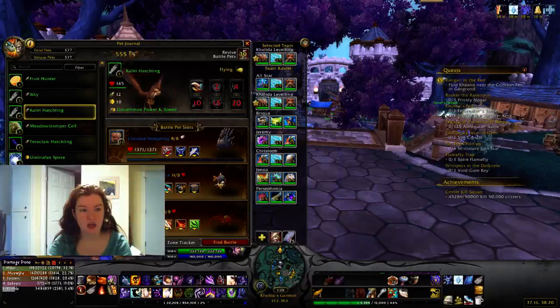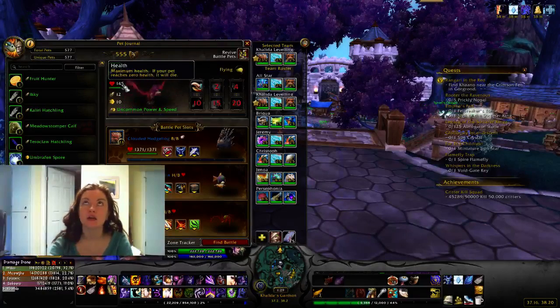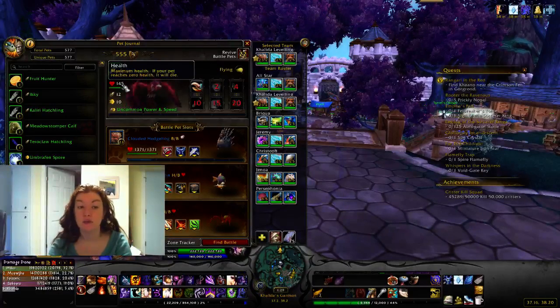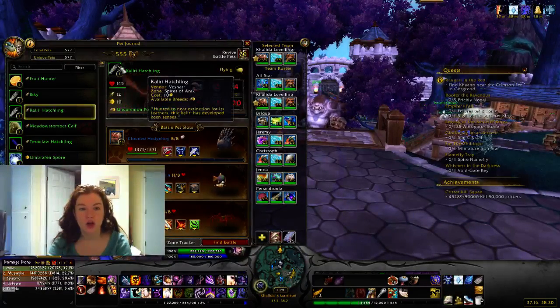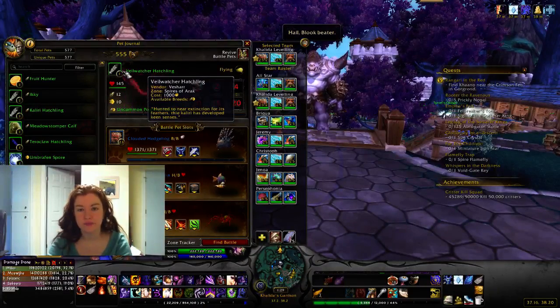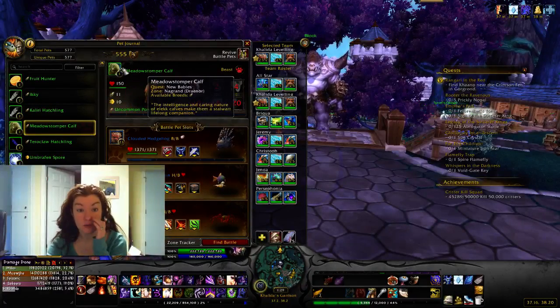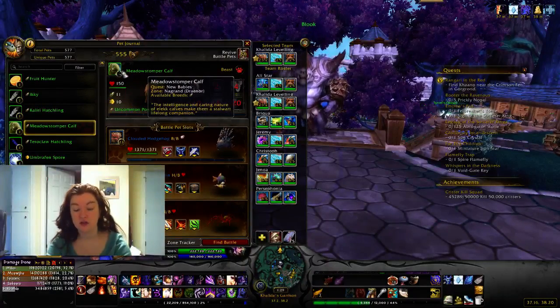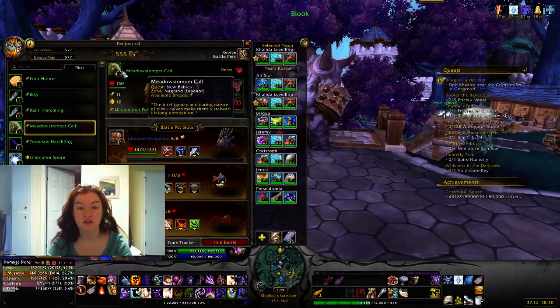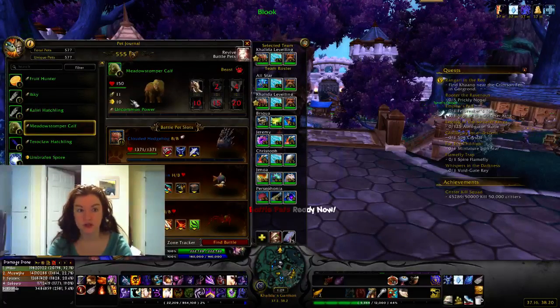The Kaliri Hatchling and Veilwatcher Hatchling — after you defeat the Battle Pet Tamer in Spires of Arak, he becomes a vendor. Kaliri costs 10 gold and the Veilwatcher costs 1,000 gold. The Metal Stomper Calf is from a quest in New Nagrand — not very difficult to get.